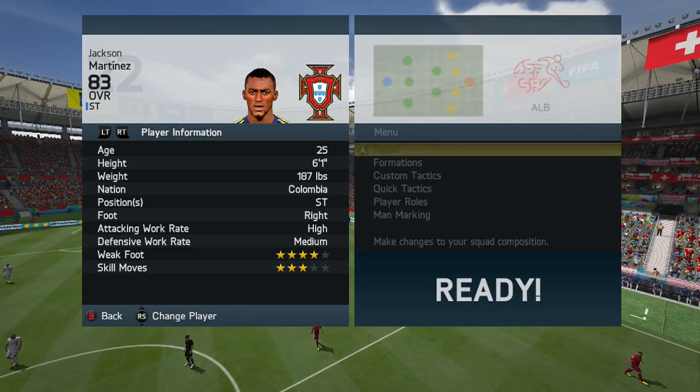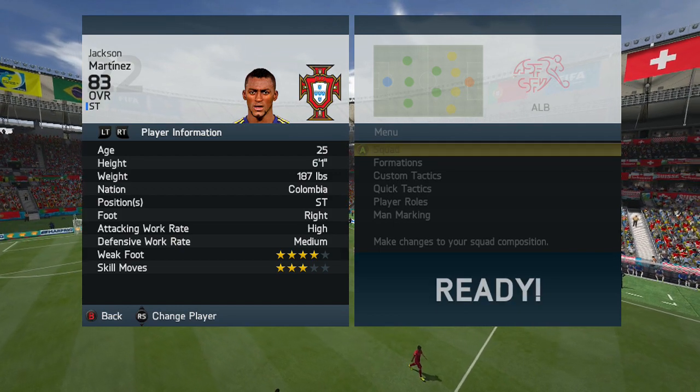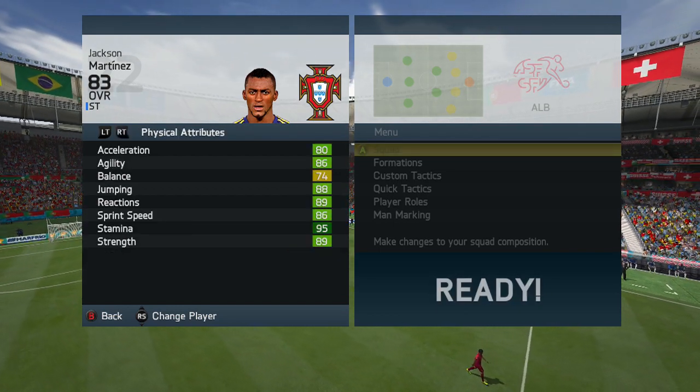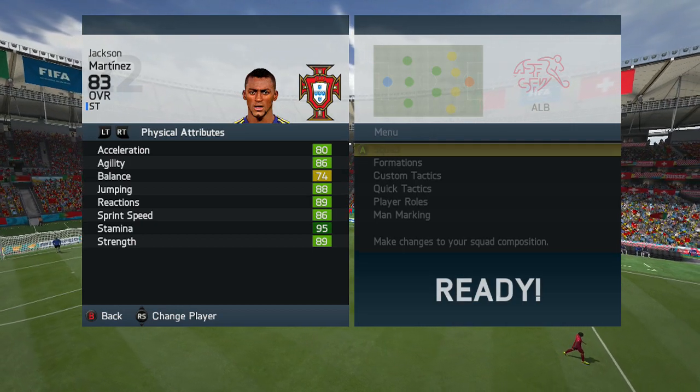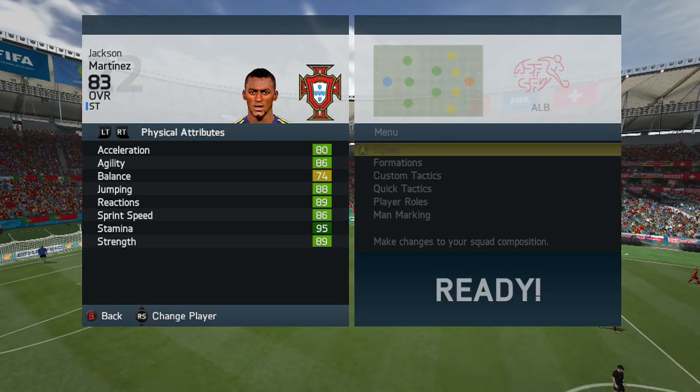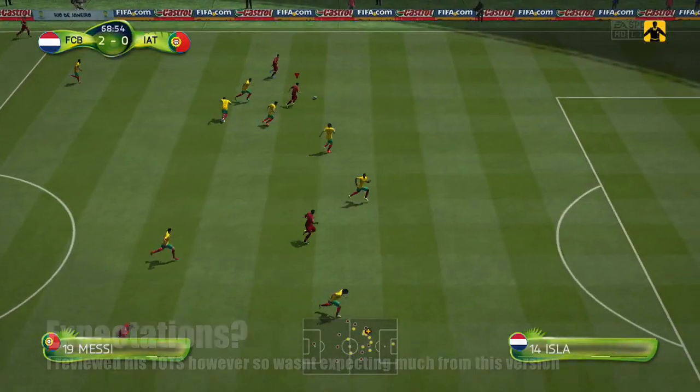He's 6 foot 1 and weighs 187 pounds. He can only play as a striker, and again you see the 3 star skill moves. Looking at his physical attributes, that's where he stands out — 89 strength is the standout, he's also got decent sprint speed at 86, 86 agility as well, and 90 aggression.